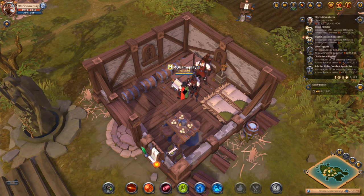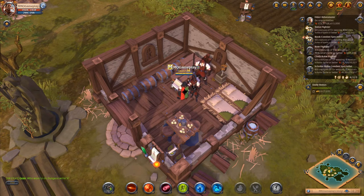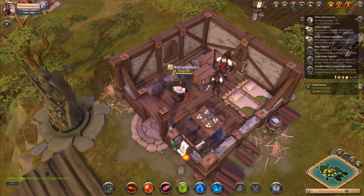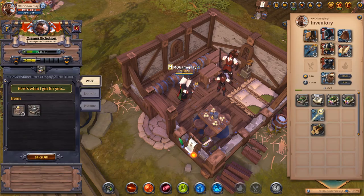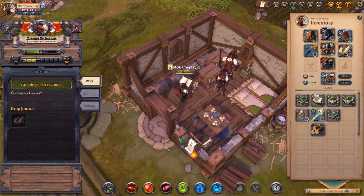Hi everyone, welcome to another exciting video about Albion Online. We're going to continue with our island series - this is episode six. We've got our two workers that we house here, and it's been a few days since the last episode so we can hand our journals in. They went out, did their missions, and brought back rewards, so we'll take those rewards and find a full journal in our inventory.